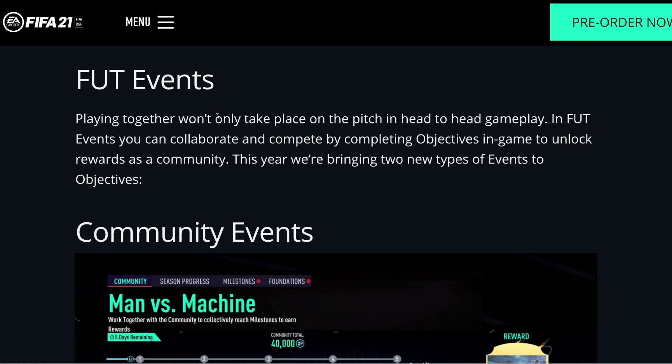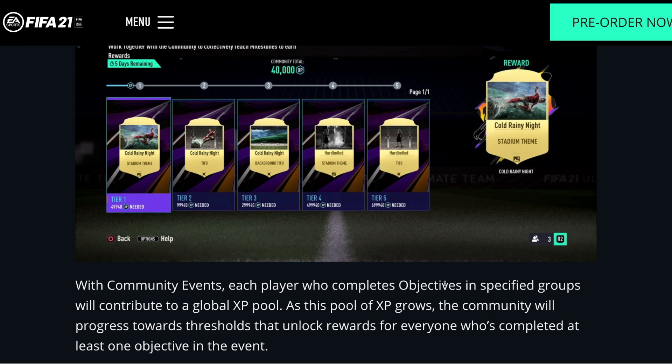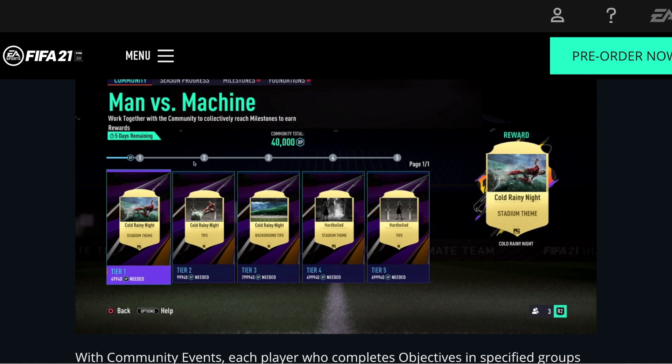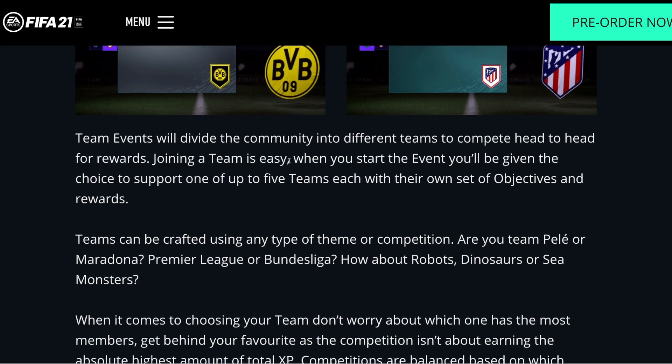Now we move on to some FUT Events. Playing together won't only take place on the pitch in head-to-head gameplay. In FUT Events, you can collaborate and compete by completing objectives in-game to unlock rewards as a community. This year they're bringing two new types of events to objectives. With community events, each player who completes objectives in specified groups will contribute to a global pool — as the pool of XP grows, the community will progress towards thresholds that unlock rewards for everyone. There's also team events, so you can do Team Haaland or Team Joao Felix, pick a side, complete objectives and get rewards.